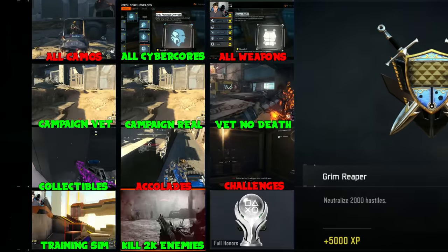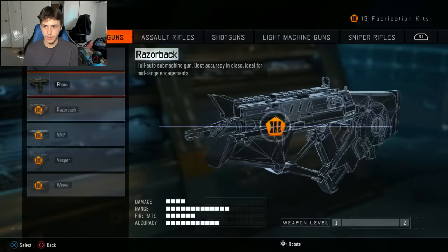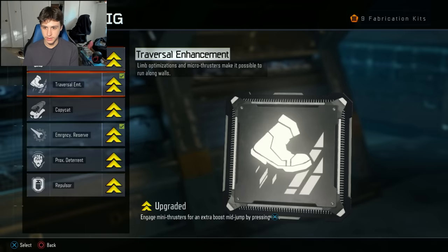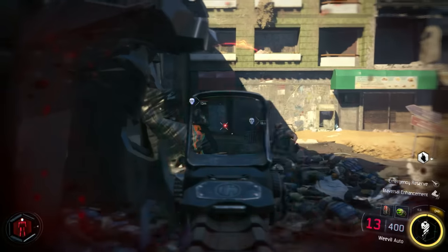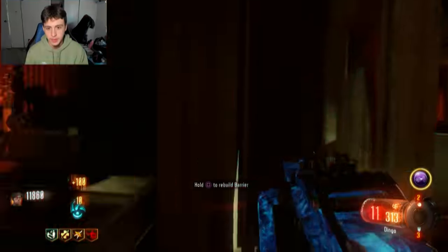Just like unlocking all the cybernetics cores, I also had to unlock every weapon, equipment, and cyber combat ability to get another decoration. After playing through the campaign twice and getting all the collectibles, I had enough fabrication kits to unlock everything, earning me my 8th decoration. From this point on, the rest of the decorations were the real grind — but I'll get to those later. For now, let's move to the best thing about getting this 100%: the zombies.